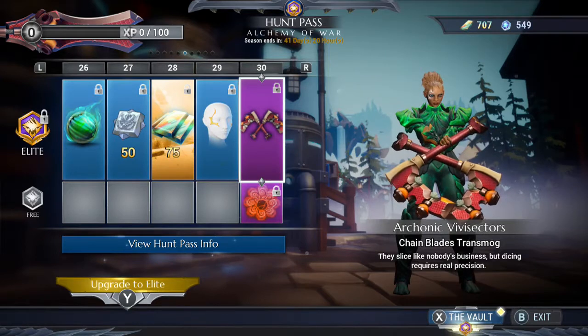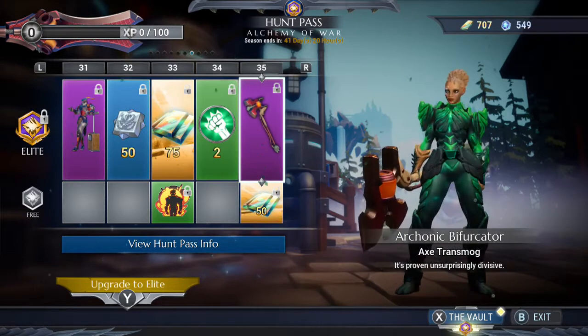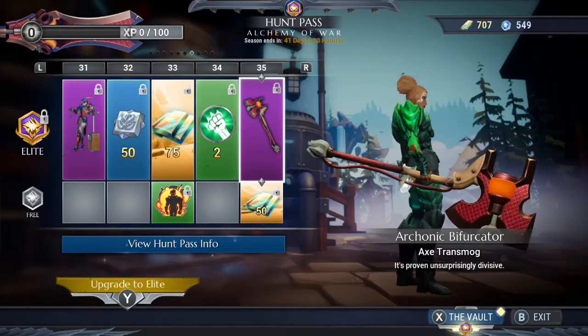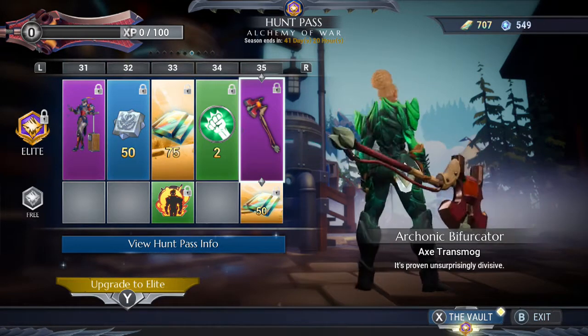Level 30 you get the Arcanic Bifurcator, which is the Axe transmog. Wow, look at that — that looks like something the Hulkbuster would use, like that looks exactly like the kind of thing that he would be carrying.